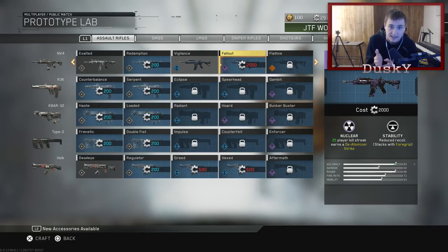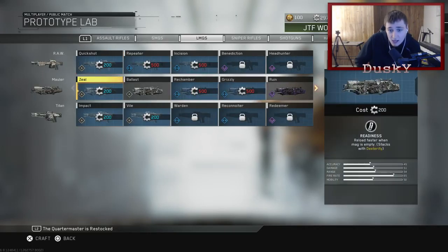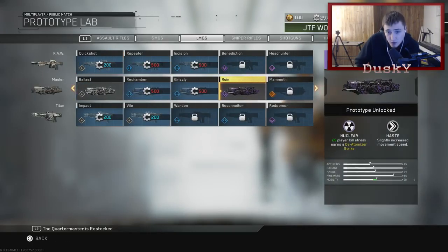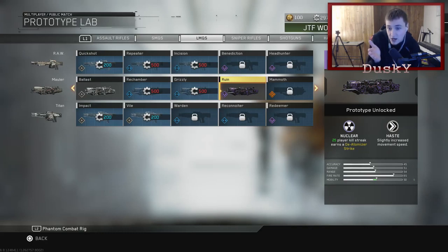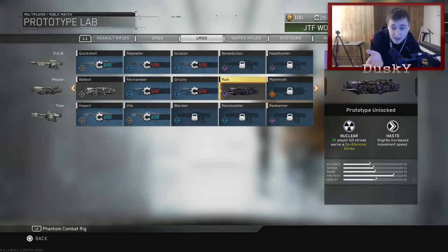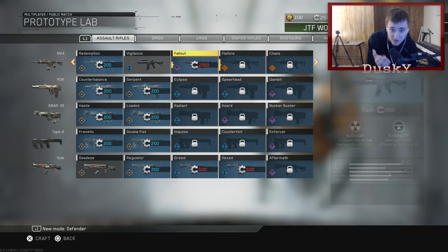In this game, you can't actually drop a deatomizer strike — like a 25 killstreak nuke — unless you have the weapon to do it, which is kind of cool but kind of annoying at the same time. I luckily opened a box and got the Ruin, which is the Mauler — the nuclear version of the LMG. So basically I can get a nuclear, but I don't want to get it with this big-ass LMG. I want to do it with the MV4.